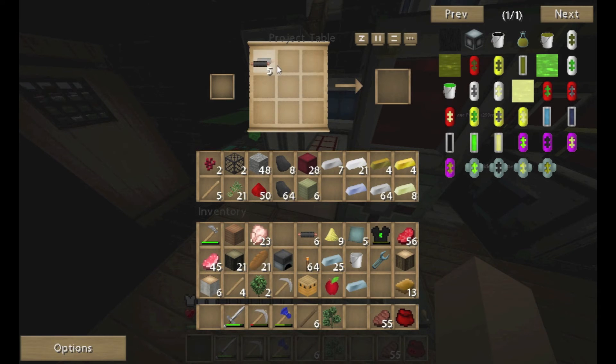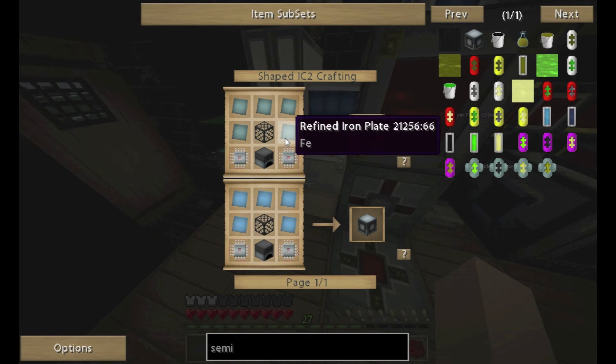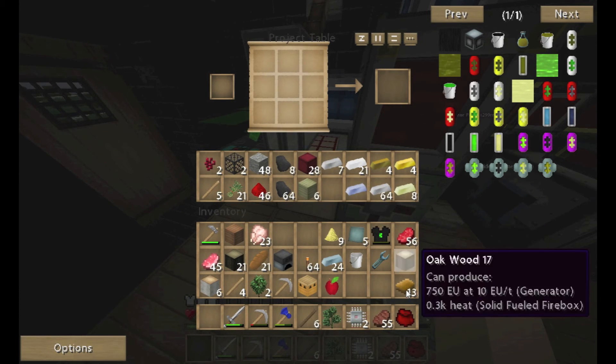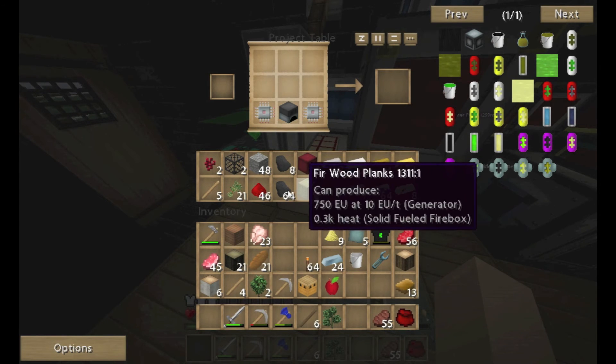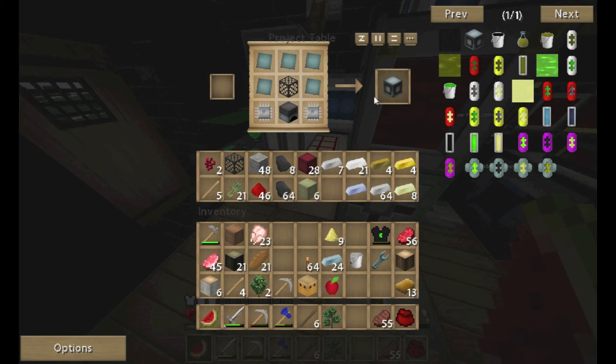I haven't looked at the alviary recipe just yet, but the alviary is obnoxious — it's built like the coal coke oven. When you look at it you think, oh that's not too bad. Nope, just as bad as it looks — worse in fact, because you need a bunch. Did you already do the hardened glass? There were already two bits in the project table so I just needed one. So, we now have a semi-fluid generator!